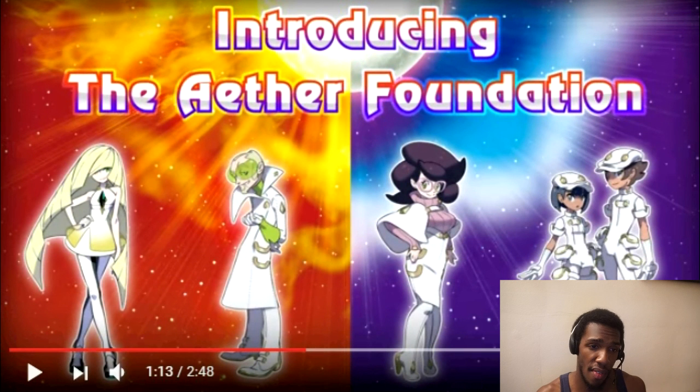We have introducing the Aether Foundation. The Aether Foundation looks to be some sort of organization that — I guess they were saying — protects Pokemon from Team Skull, but they look kind of shady in their own way. Even though they look all nice and dressed in white, it's going to be deceiving. It looks cool though. All of them look really interesting. I love the two assistants at the end — they look frigging dope, they have a whole bunch of pockets and stuff.